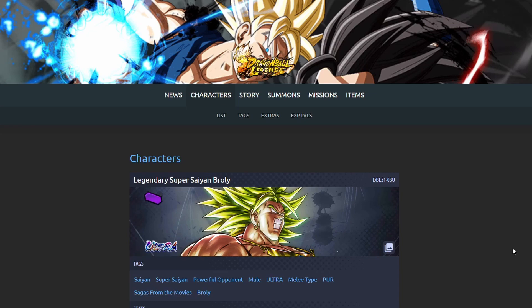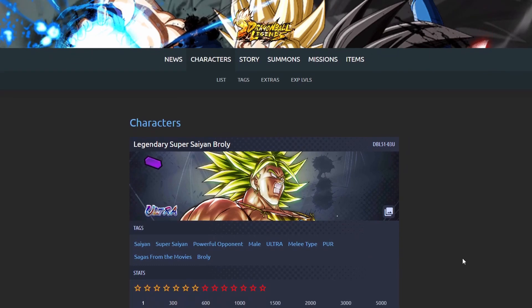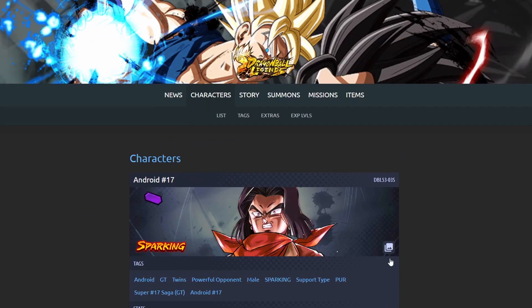Don't let that distract you from the fact that he's still a very good unit — great at disrupting with his unique gauge, very tanky, and still does really good damage. But if you're running Beast Gohan and Pan you're just better off running Future Gohan instead. So that's number 9. Number 8 is going to be the purple GT Hellfighter 17.